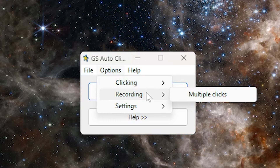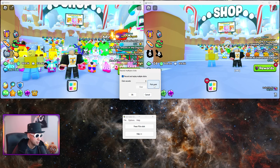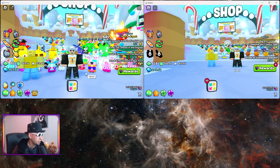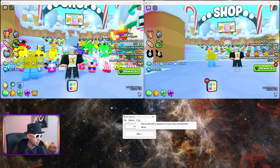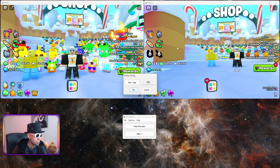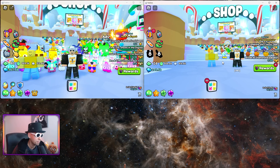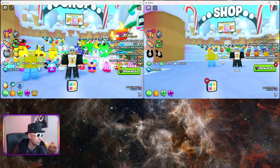Now the important step: recording multiple clicks. Clear any existing records, then use Pick Point to record a click on your first window, then Pick Point again somewhere else on the second window — just make sure you don't click any buttons. You'll see two points recorded. Press OK. You need a hotkey; by default it's set to F8 in the settings. When I press F8, it starts auto clicking. You can see it clicked on the left screen, then switches to the other window. That's how you stay connected.